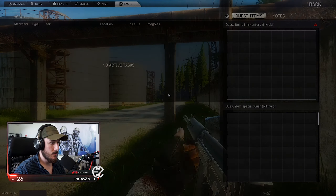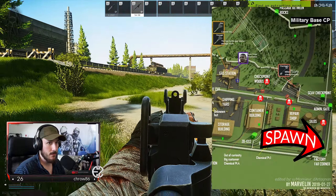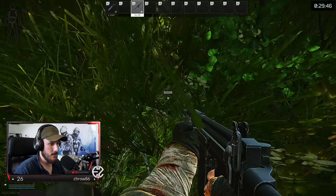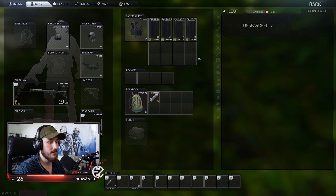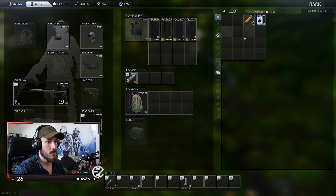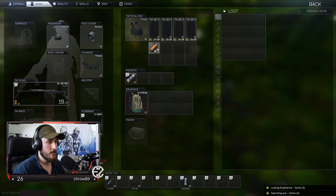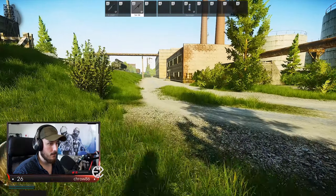Here we are — let's check what we have. We have loads of ammo, oh my god. 29 minutes — so we're about 10 minutes into the raid. Should be alright. Not the best backpack. I kind of want to find some meds as well, but as you can see this has been looted.